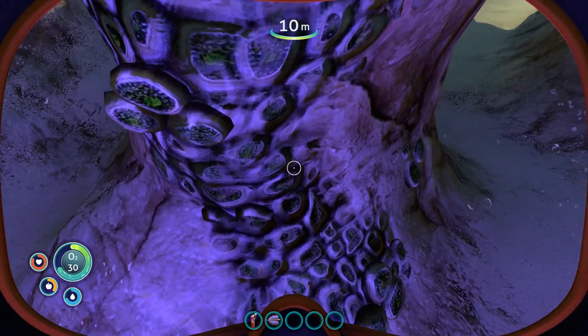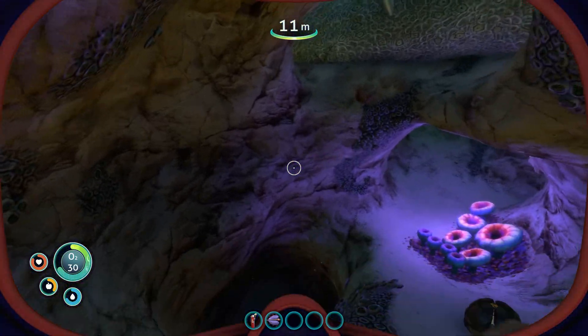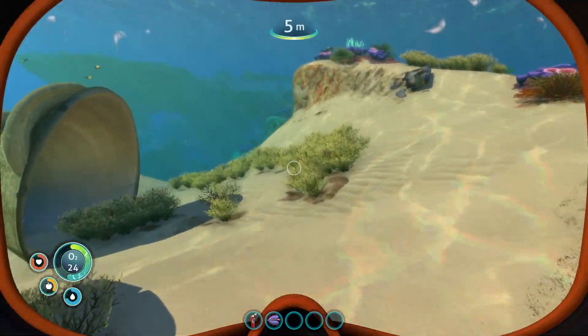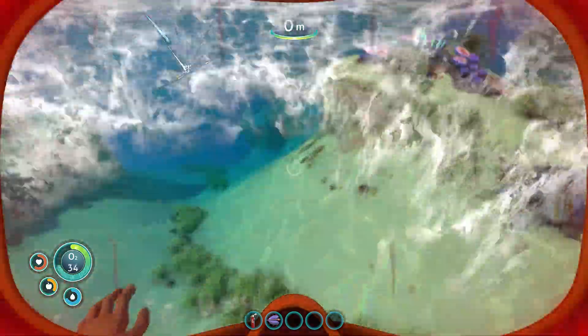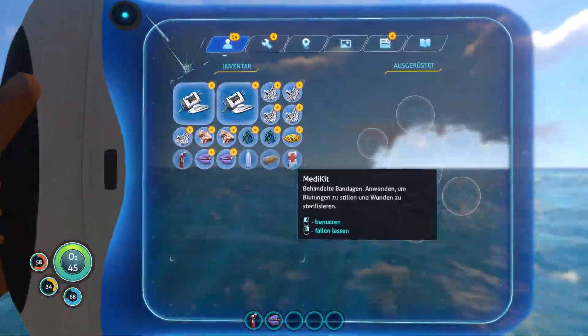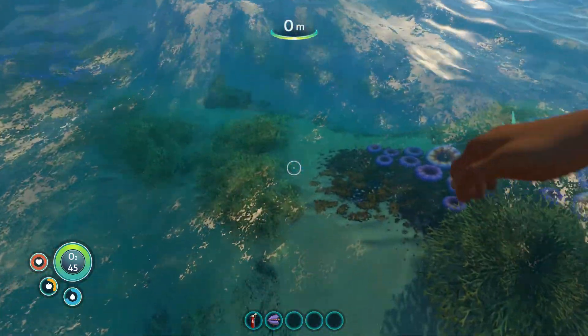Was ist das hier? Das steht einfach so ein bisschen ab. Nein, nein, nein, lass mich. Ich hab dir nichts getan, und du tust mir was. Au! Die Dinger sind echt gemein. Aber wir haben unser Medikit dabei, deshalb war das jetzt nicht ganz so schlimm.